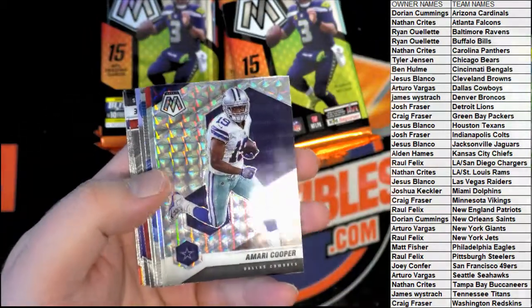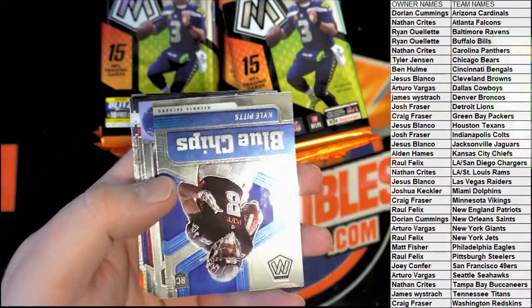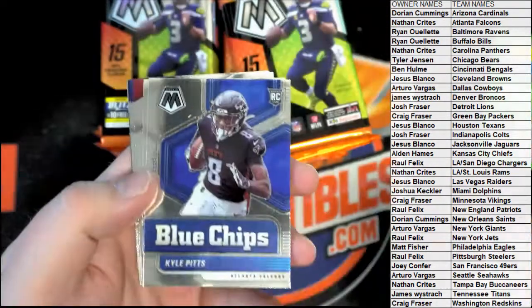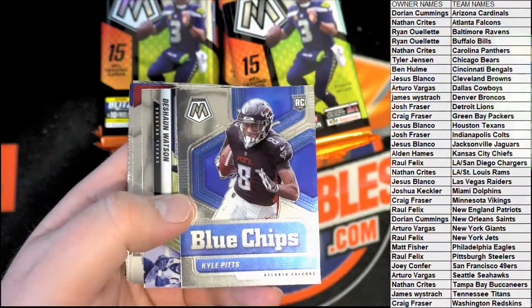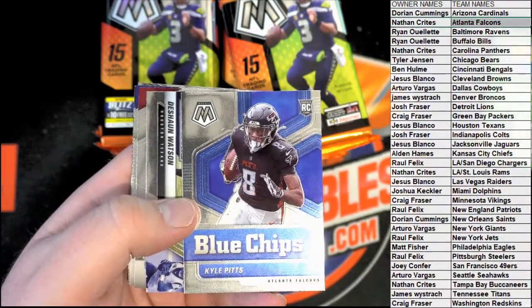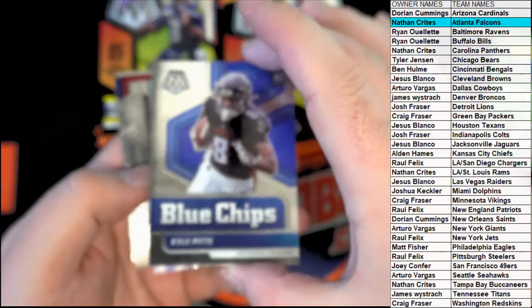600 points. Nice Cooper. Nice Tariq. AFC card, Blue Chips — Kyle Pitts. That's a nice one there, look at that. Who's got the Falcons? Nathan C — that's coming out to you. Blue Chips, Kyle Pitts. Tashaun Watson. Nice Lance — rookie for the Niners, there you go. Joey C. Stafford. Kurt Warner. Russell Wilson. Friar Muth right there. Frank Darby. We're off to a good start.